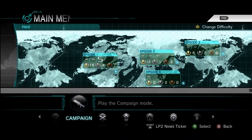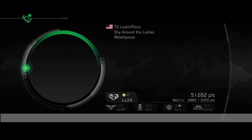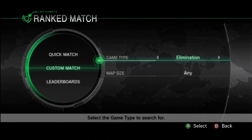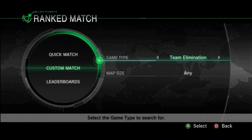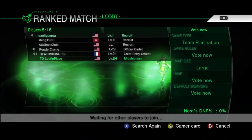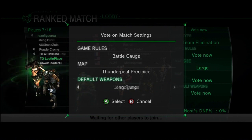Next up is online matches. This is where you play all your multiplayer. The first option is ranked matches — ranked matches are where you earn your level ups and also where you go for your leaderboard score. A quick match launches you right into a random match. Custom match gives you a couple of options: you select between either elimination, team elimination, or post grab. You pick the map size — small, medium, or large — but you don't get to pick the specific map. Once you're in a room, hit the right bumper on Xbox to vote on the settings: game rules, preferred map, default weapons on the map, and what you start with.